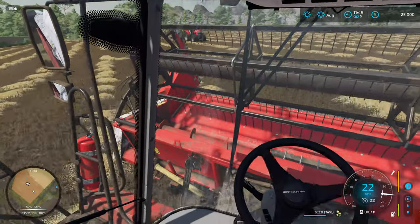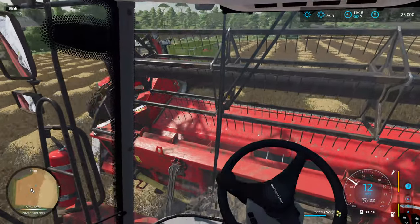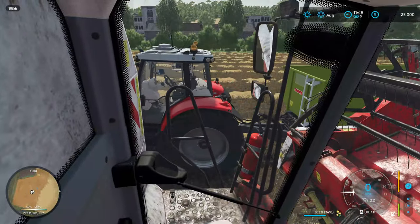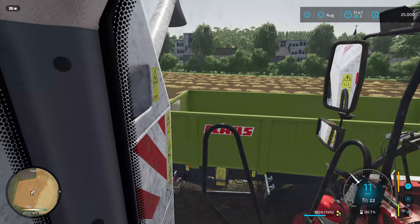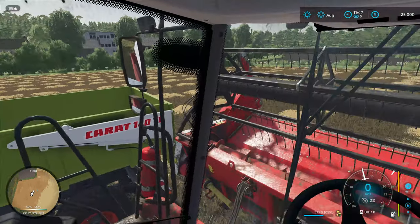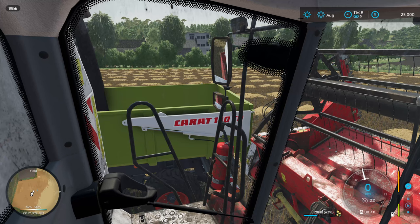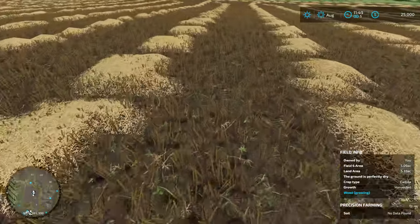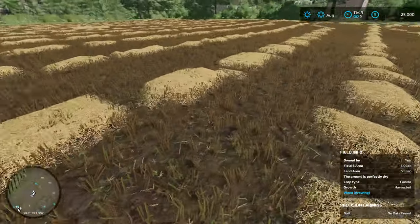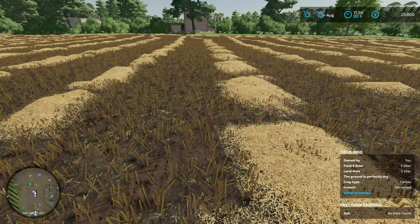This bit of canola we're going to throw into the trailer will probably get dropped into the pig pen to serve as food for when we get some pigs. We're going to try and do this as quickly as possible. Let's get the pipe lined up — I think we're in a good spot. This is only around 4,000 litres so we can put that in for the pigs. I also need to hop out and take a look at this field — we have some weeds growing, but it doesn't say it needs plowing, so we should be able to get away with cultivating.